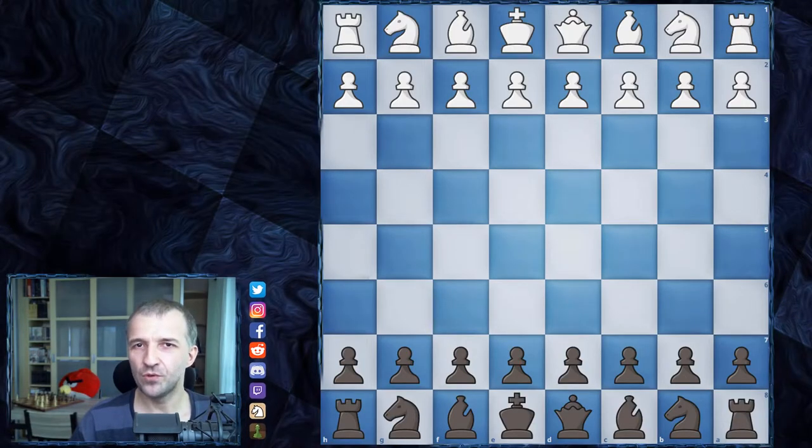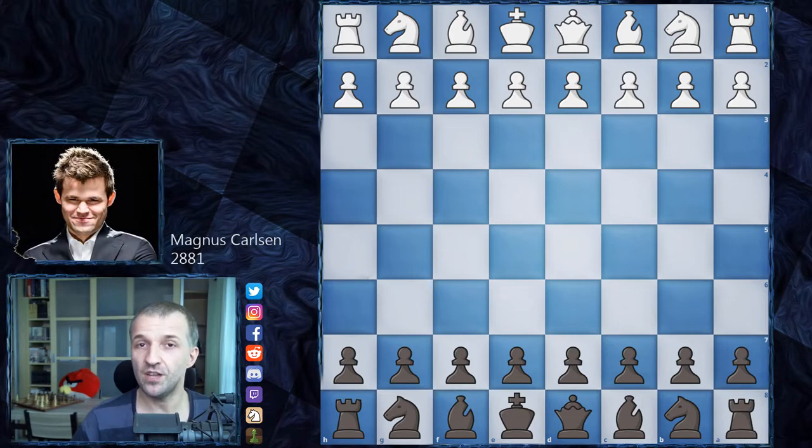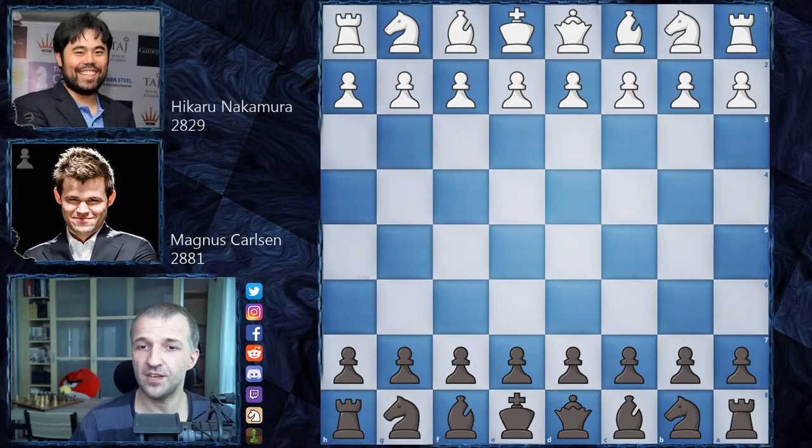Hello, welcome to the semi-finals of Lindores Abbey Rapid Challenge 2020. We had two semi-finals: Daniel Dubov played against Ding Liren, and Magnus Carlsen against Hikaru Nakamura. I'll show you the scores after this video, but first I want to show the most interesting game. Magnus Carlsen's rapid ranking is 2881, number one in the world, triple world champion in rapid, blitz, and standard. He plays as black; Hikaru Nakamura, rated 2829, plays as white.